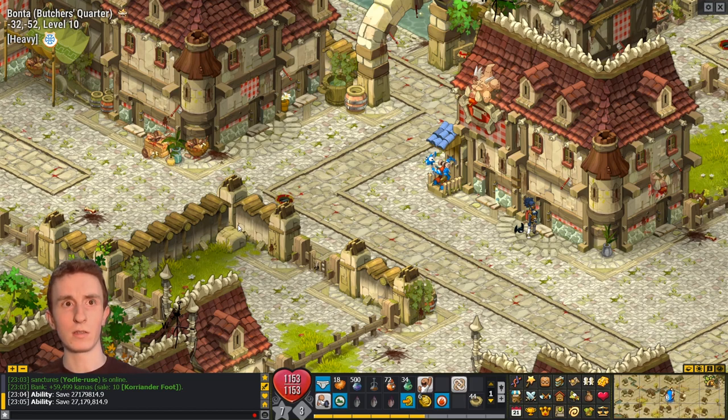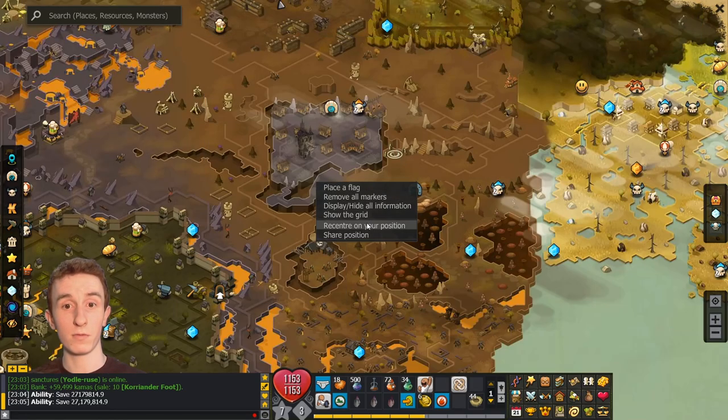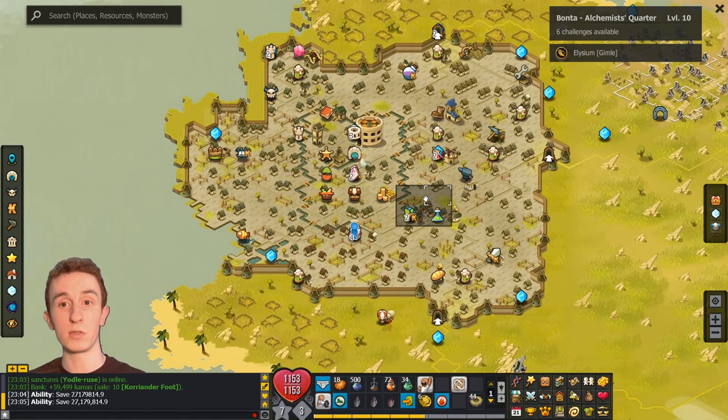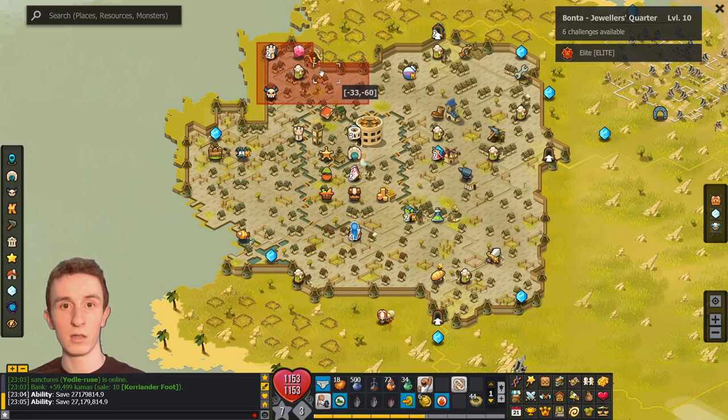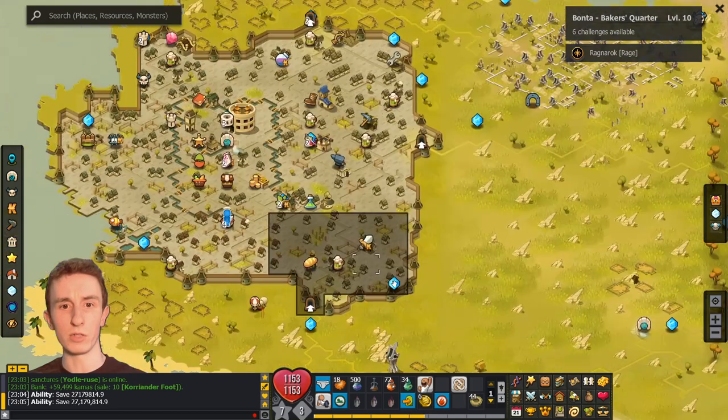For example, shields, trophies, idols — I put idols in there too, I'm crafting everything today. And there's a couple other things in there. Lumberjack stuff — Aspen Log. I can't craft that in Bonta. I can craft the boots that the Aspen Log is a part of in Bonta, but I don't believe there's a Lumberjack market. No, there's not.